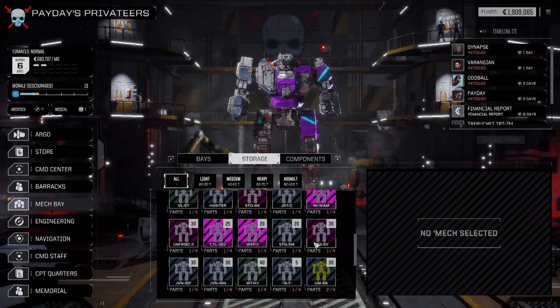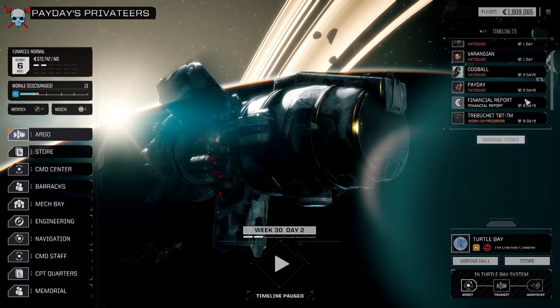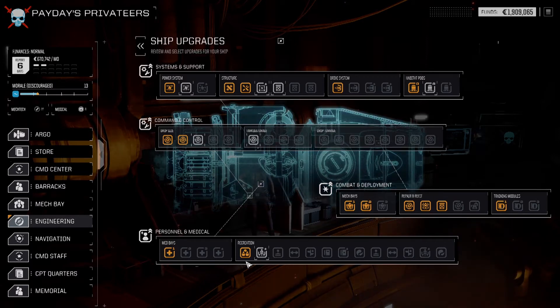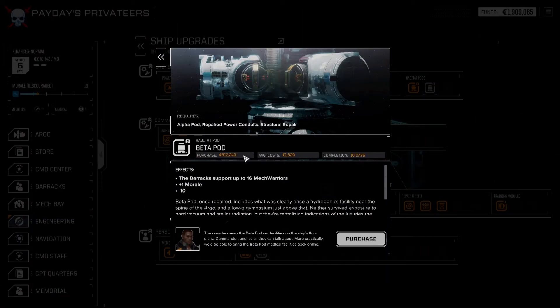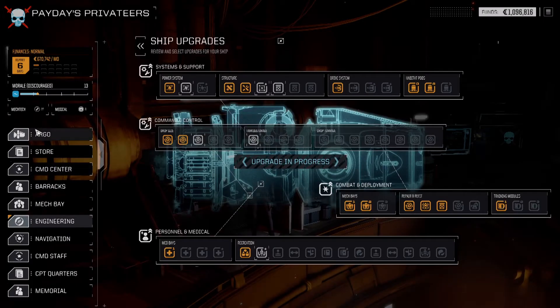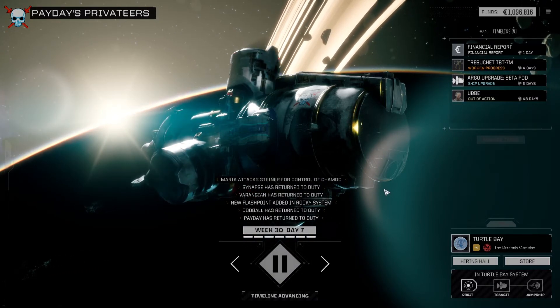Let's take a look at storage — it's just the Urban Mech. I want to remind myself it's been a while since my last recording session. We do have engineering upgrades. We can do an upgraded lounge for two morale and one tech point, but we are looking for the Beta Pod here. Costs $800,000, gives us more mech warriors and more morale, and also allows us to get Training Module number two — which is cheap and gets us more experience for our idle mech warriors. Definitely what we like to see.